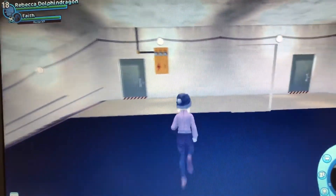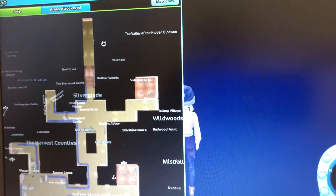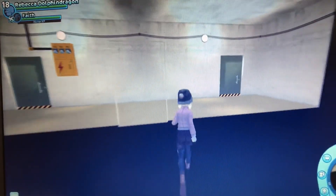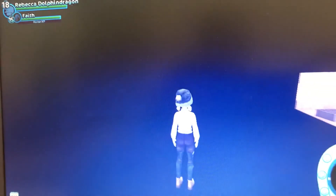We went into the bunker and now we're glitched in nothingness. Look at this — we're glitched into nothing and we can't get back out. This is supposed to be a doorway, but it's locked and we can't get back out. We're just running on nothingness.